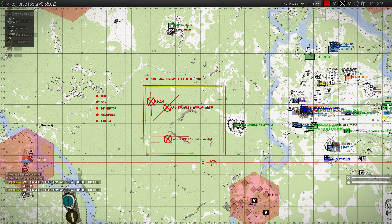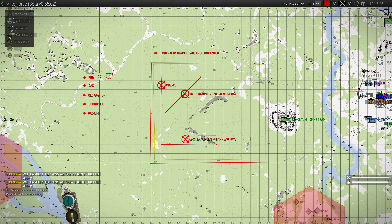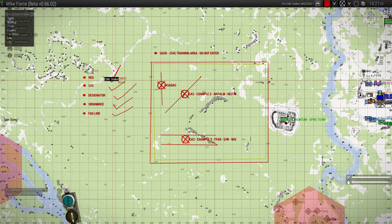That is how we call and mark for CAS. In order, it is: a colour - we want to make sure that's red; we reference it as CAS; we give a designator; we request the ordnance type - in this case napalm, FFRs, or 40 mike-mike, whatever it is; and we include the FAD line so the pilot has a clear line of direction. We've ticked all the boxes. That ends the how-to JTAC for CAS, and we'll touch on the mortars in the next video.